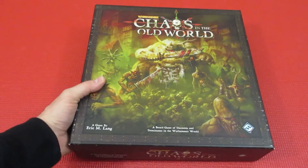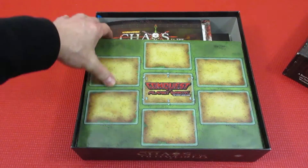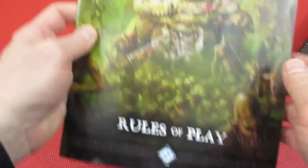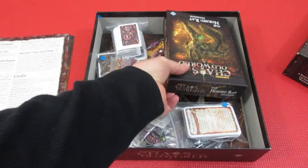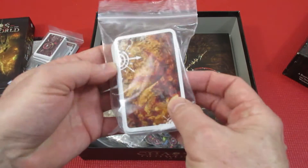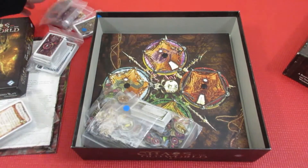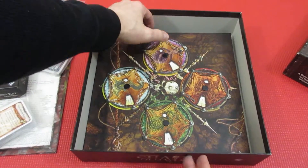Number 66 is Chaos in the Old World, a Warhammer game. This game is so, so good — you're vying for victory points. It's a very complicated, asymmetrical game with four different gods, and yes there's also a fifth because I have the Horned Rat expansion. Tons of cards, a super cool board with events that can happen. Basically you're playing a demon-type leader trying to wipe out humanity and take over the entire world.